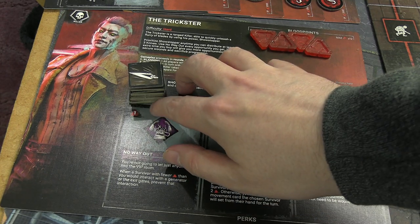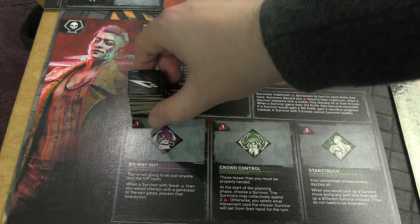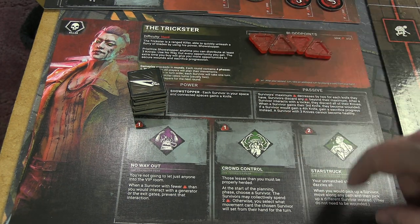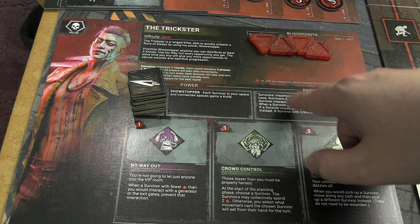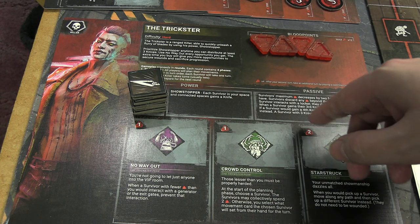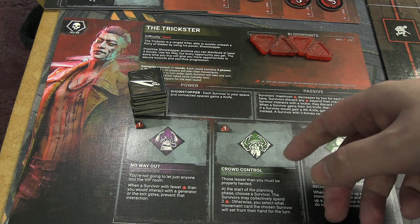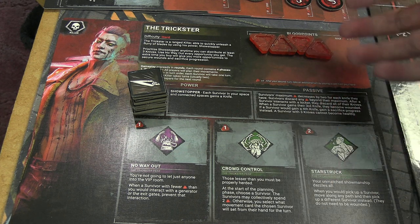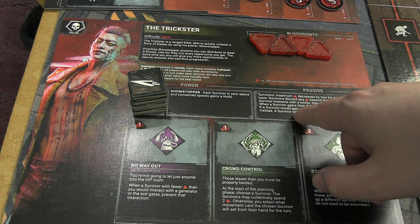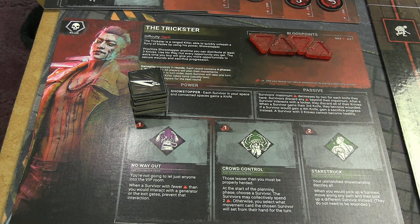The Trickster is rated as hard difficulty. Their power is Showstopper: each survivor in your space and a connected space gains a knife — that's why you get so many tokens. Their passive: survivors' maximum blood points are decreased by two for each knife they have. That's not going to be relevant in solo mode. Survivors discard any blood points beyond their new maximum. After a survivor interacts with a locker, they discard all knives attached to them — that's how they get rid of the status effect.